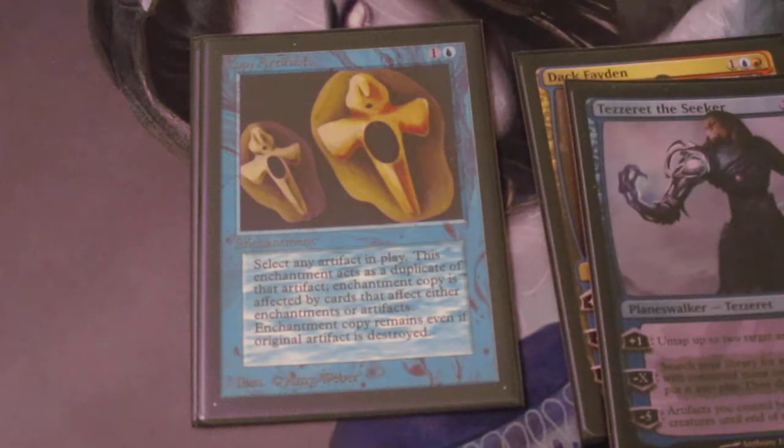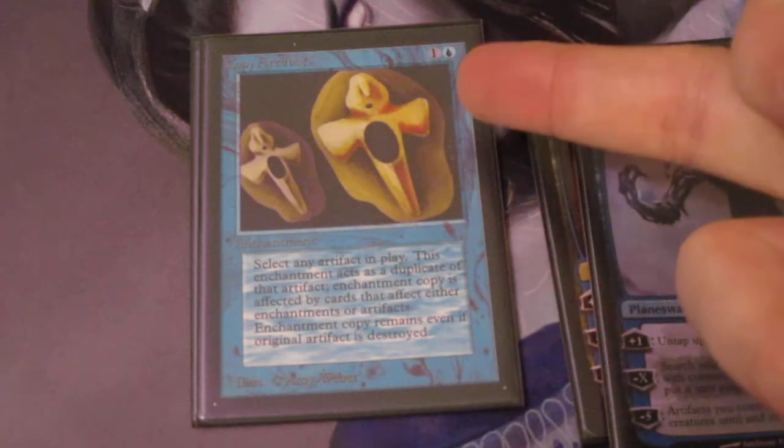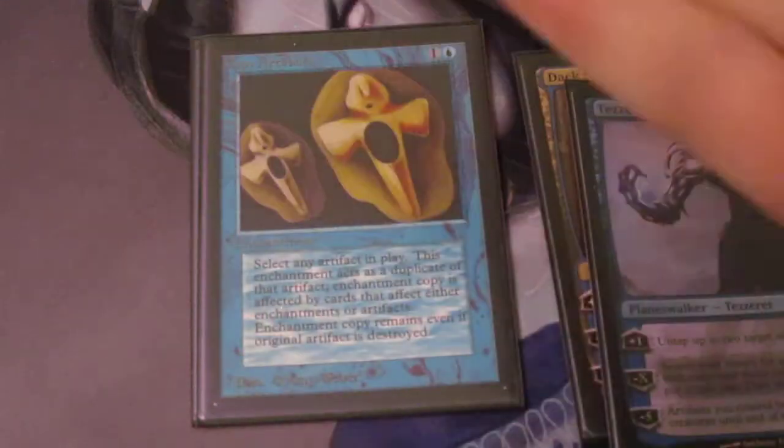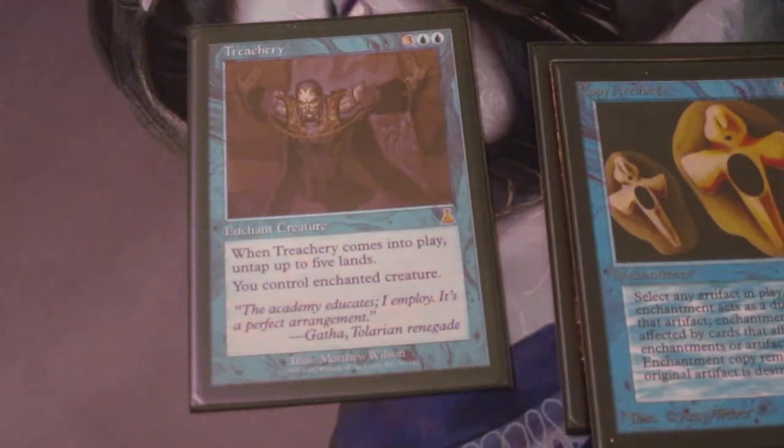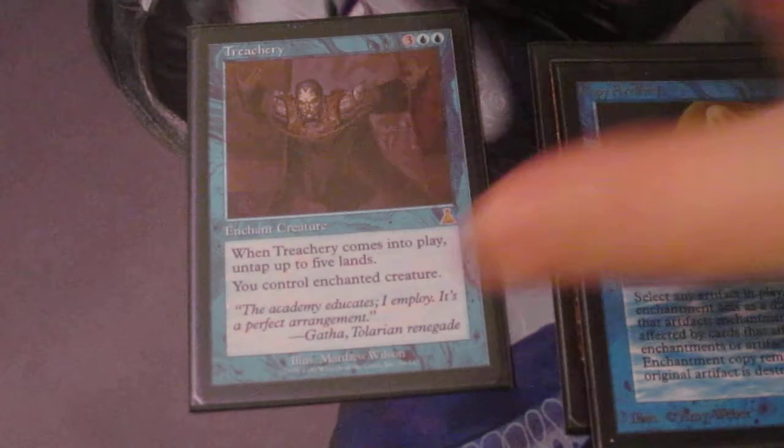We have a Copy Artifact. The Paradox Engine is legendary so it's not smart to copy it, but this is a two-mana way to get a Lotus, or copy whatever artifact the opponents may have. It's a nice jumpstart — a two-mana cheap spell to help build out more mana while building up that Paradox turn. And finally we have a Treachery. Similar to Bribery, this is bait — a mid-early game nuisance to delay whatever the opponents are doing until I can create a better setup for myself.